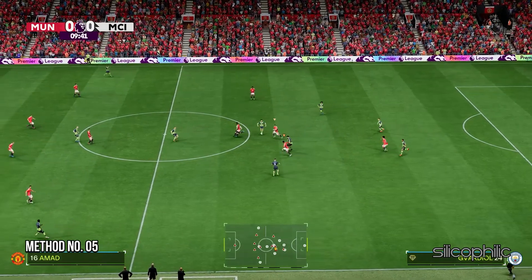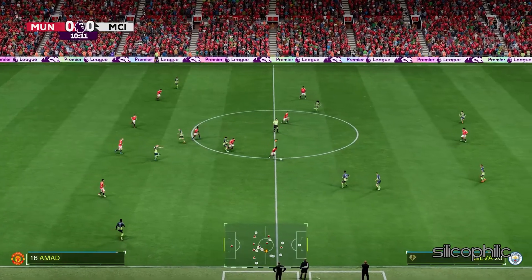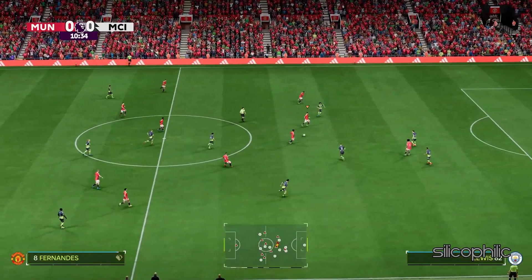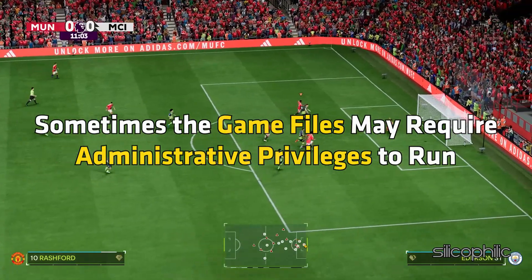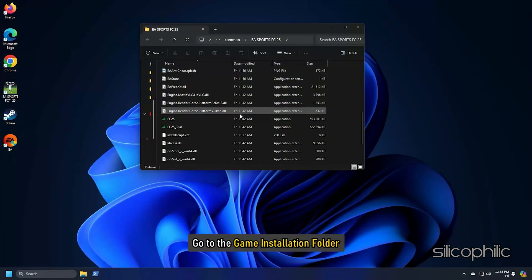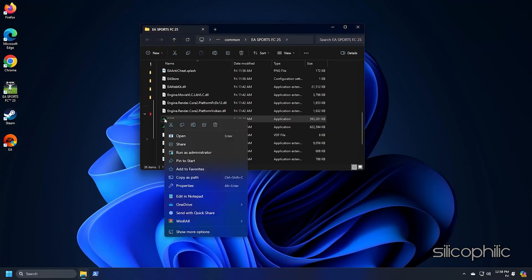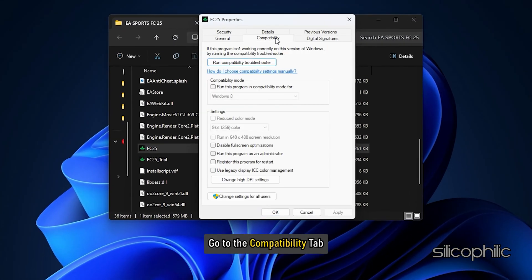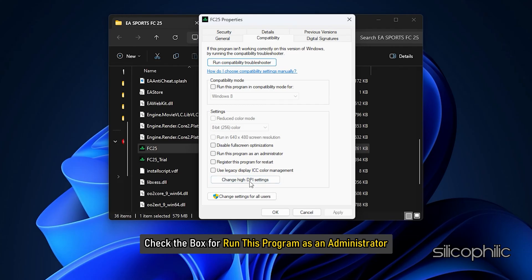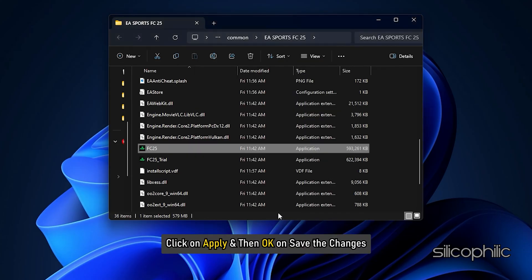Method 5: Run FC25 with administrative privileges. Sometimes the game files may require administrative privileges to run. Go to the game installation folder, right-click on the application and select Show More Options, then open Properties. Go to the Compatibility tab, check the box for Run this program as an administrator, then click Apply and OK to save the changes.